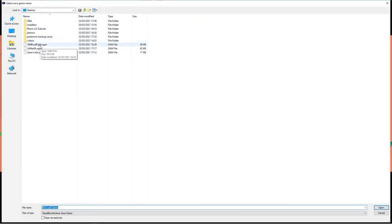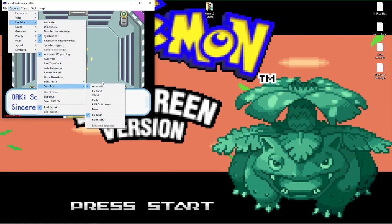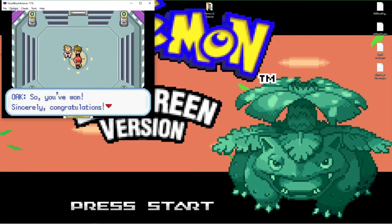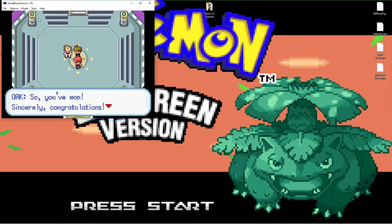We'll go to Load, and I've got some organized save files here. I've got one just before the rival fight, which means you'll have to beat the rival again after the Elite Four. I also have one just after beating Gary and winning the Pokemon League, and then one a few moments before the credits end. We're going to load 'after the Elite Four.' Now we're immediately going to go to Options, and in the emulator options go down to Save Type - it's on Automatic. Change it to Flash, then go back to Options → Emulator → Save Type and change it from Flash 64k to Flash 128k.